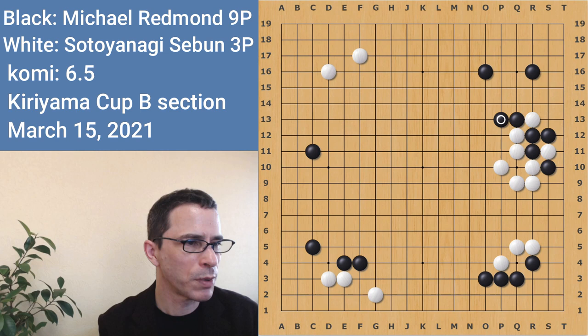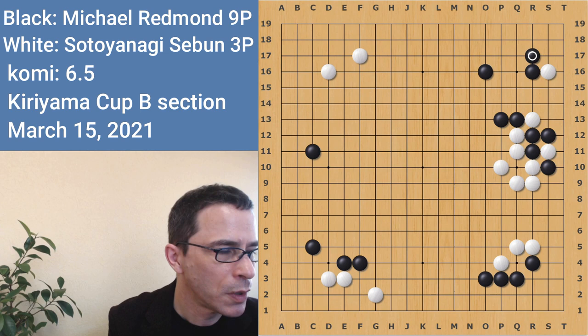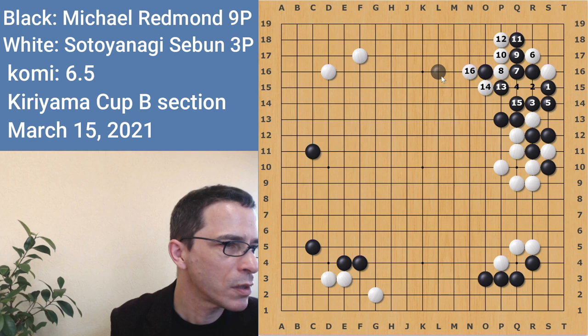I think my opponent must have researched a similar position also, because according to Katago, this was the correct move. Here I played a move which was not optimal, and I was very interested to see this diagram come up — where white is going to cut here and get some forcing moves, but white cannot capture that black stone in a ladder. White chases in a ladder anyway. And at this point, if white played here, black would be able to cut here and capture.